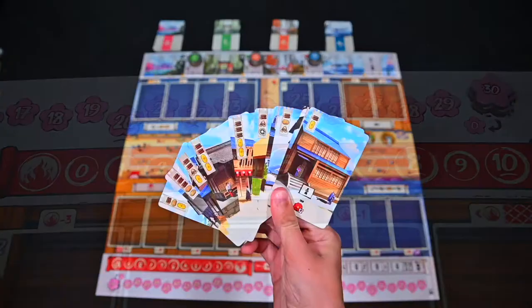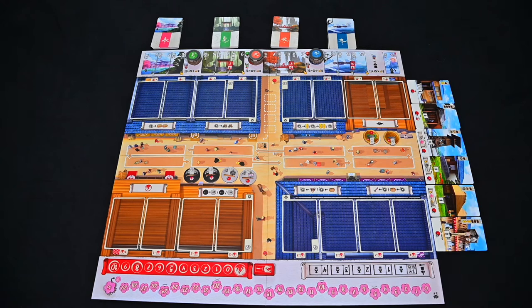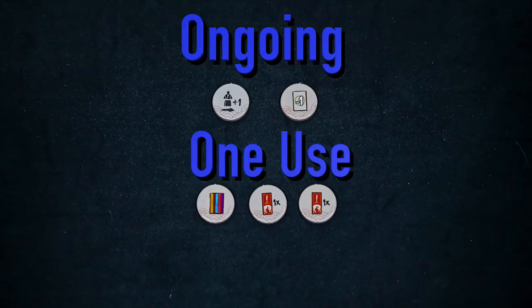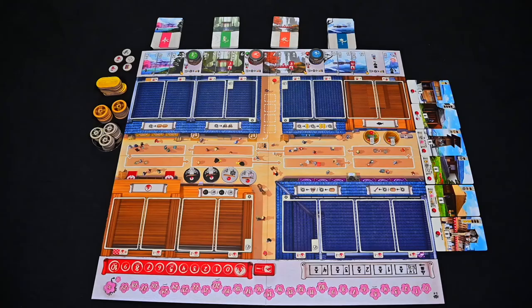Shuffle the building deck and place six random cards face up on the side of the board and return the rest to the box. Place the single mon or coin tokens, the four mon tokens, the koban tokens, and the special tokens. These tokens can be collected when retiring certain characters and can have ongoing effects throughout the game or just be used one time.